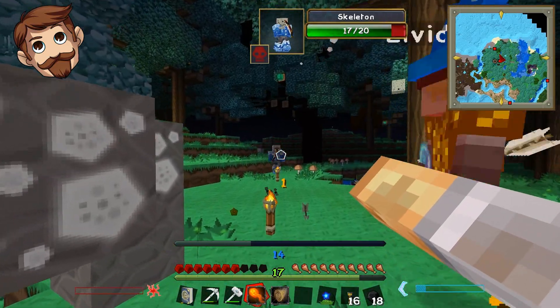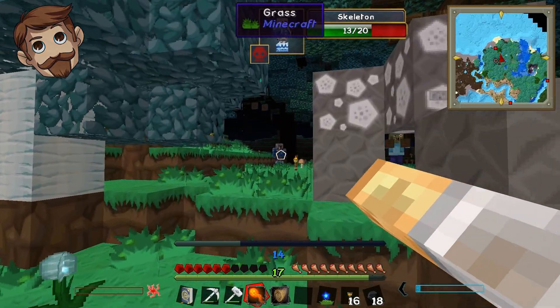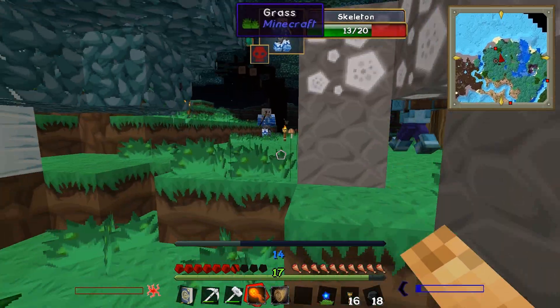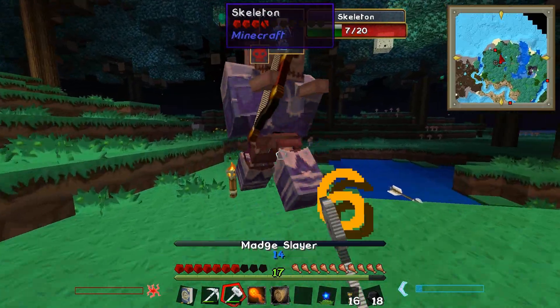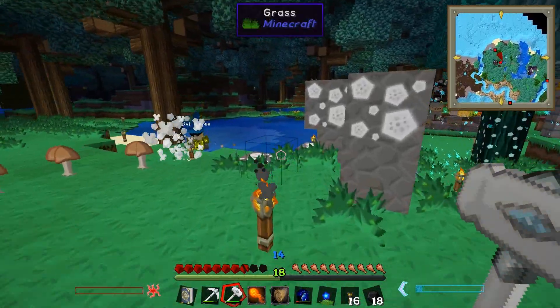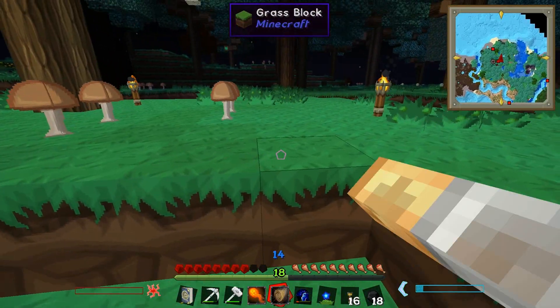I'll kill a creeper with my magic missile — taking forever. I'm gonna fireball that skeleton. Oh no, that's just fire. These are pretty bad actually — early level spells aren't really worth it. I can't cast anymore, I've run out of mana. So it's hammer time! Gives me a lot of XP though.